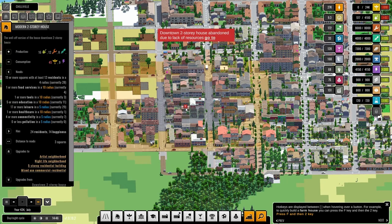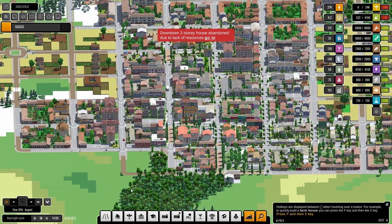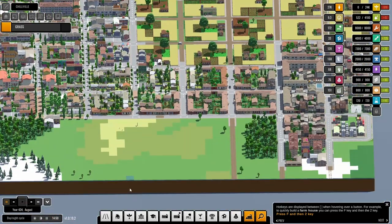Modern two-story house needs food. Let's slow this down — I think we have to fix this food problem first.